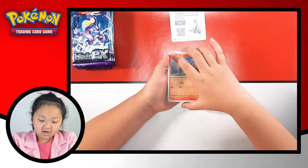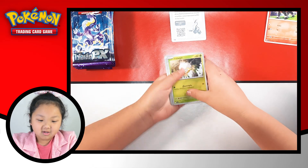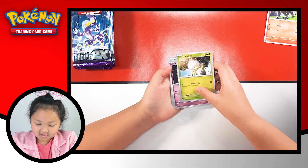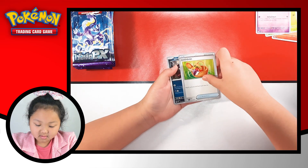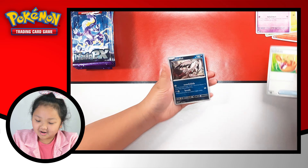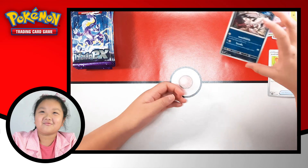So first we got Houndor, Spider, Shepard, a cool treasure card, and Bombardier. Where did you come from?